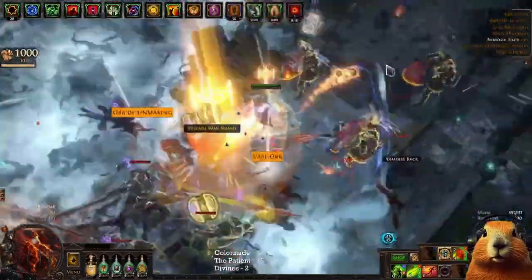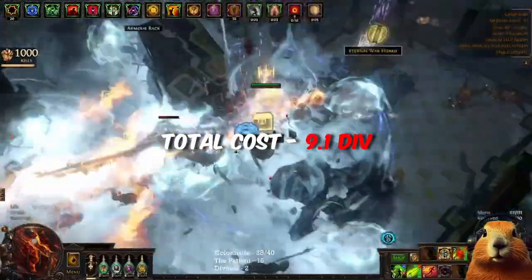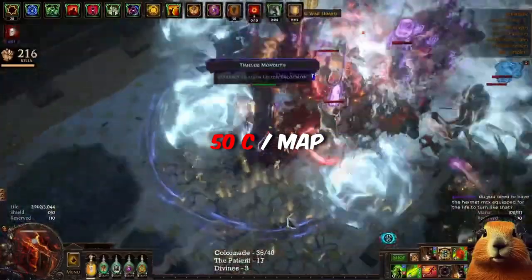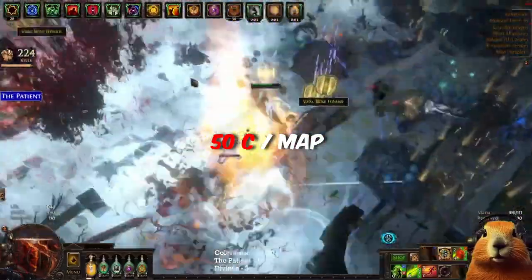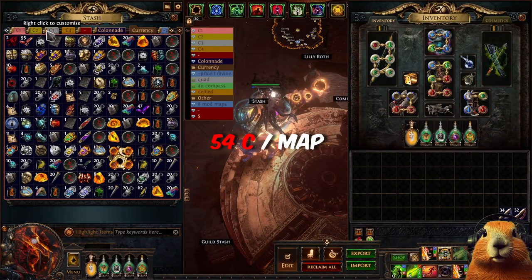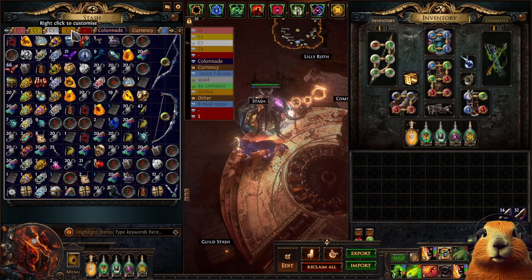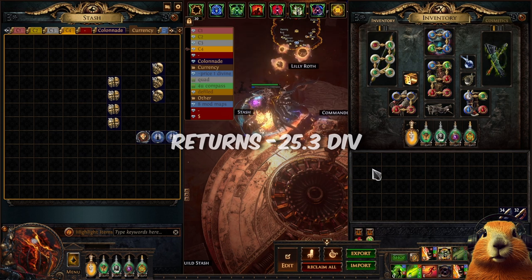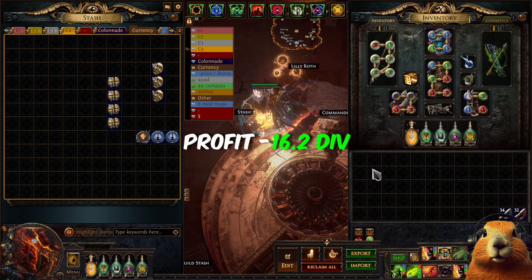The total cost to run 40 maps was 9.1 divines or 50 chaos per map. If you add Chaiula instead of reflected monsters it will be 54 chaos per map, so it's totally worth it. After selling everything, the returns were 25.3 divines, so the profit was 16.2 divines.